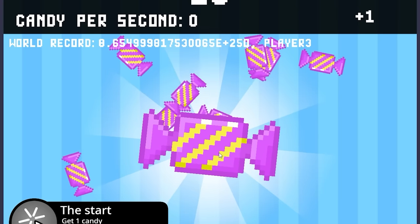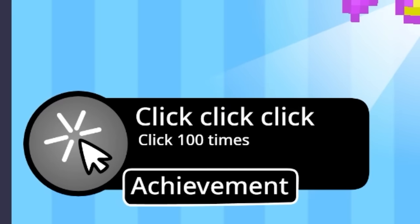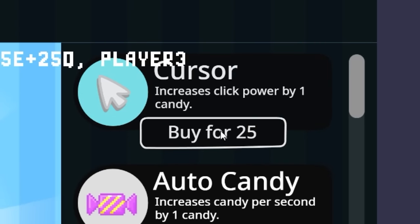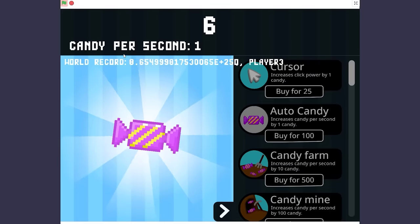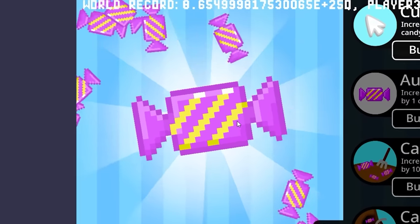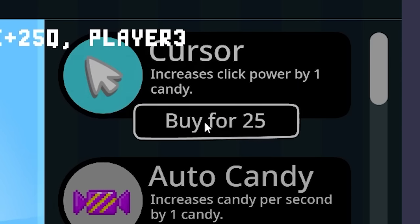Today we're going to be clicking this candy millions of times. I'm shadow banned so I need something sweet in my mouth. I've now clicked the candy a hundred times, so let's go to the shop. I can buy the cursor for 25 — it increases click power by one. Let's get back up to a hundred and now I can buy auto candy, so it's now collecting one candy per second. Every 25 candies, I can increase my click power by one.